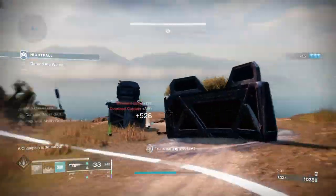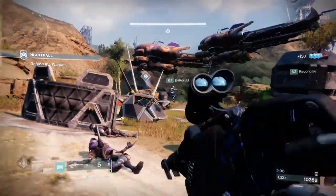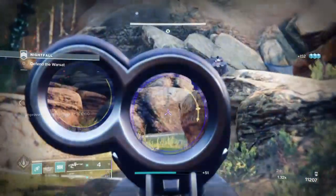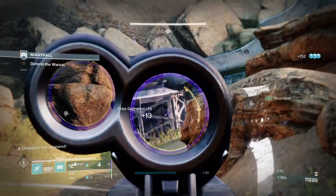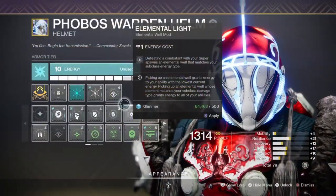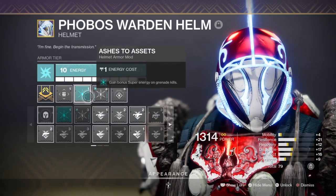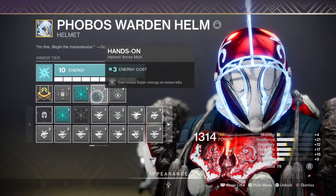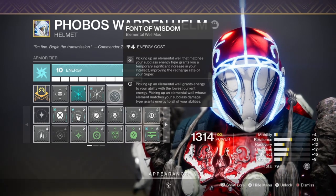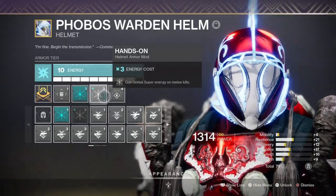Elemental Wells would be the most important factor for abilities, as they would give me a good chunk of energy back as long as I proc them, which is pretty simple to do. We then have Intellect which would be linked back into our use of grenades and melee to speed up the regeneration rate of our super. At 60 this should be enough to support you in the long run through passive means, while mods such as Ashes to Assets and Hands On will provide you with even more super energy upon using certain abilities. We also have the Font of Wisdom mod that will provide a super generation boost the moment we pick up a well. So in general, as long as we use our abilities correctly, we will never run out of super energy nor have to wait a long time for it to regenerate.